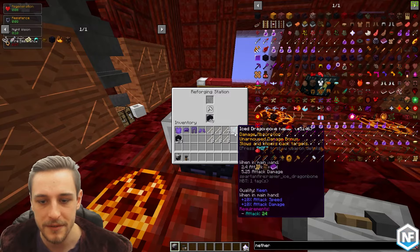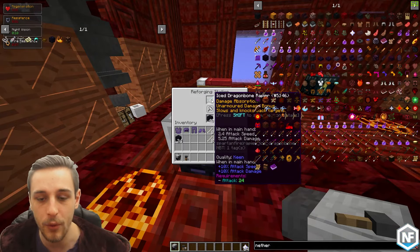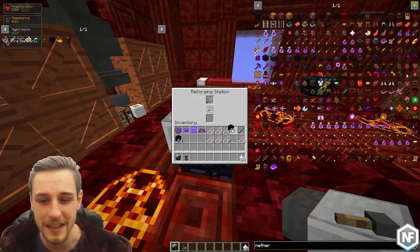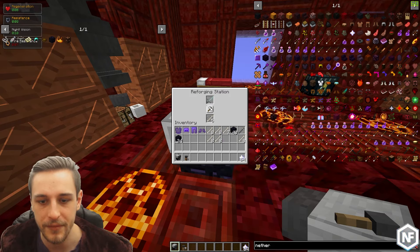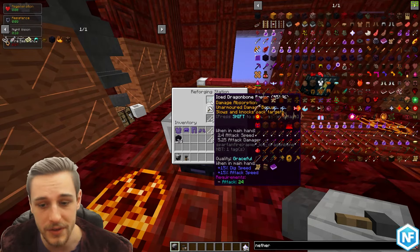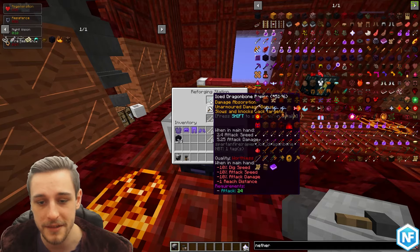For weapons the same process applies — you're looking for legendary quality. Let's pop some dragon bones in and start reforging to see if we can get legendary. First few rolls come up as pokey, worthless, and worthless, so let's keep going.